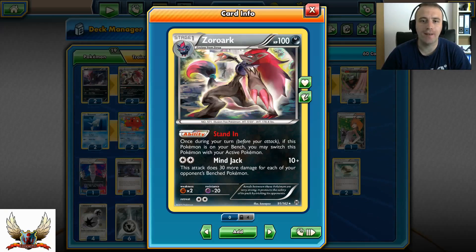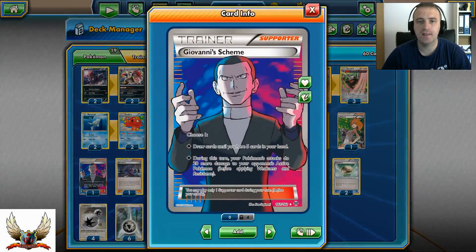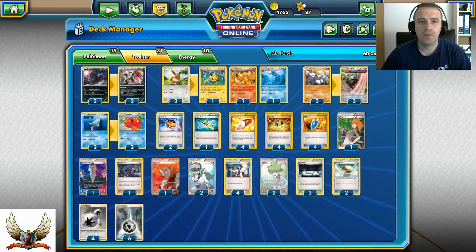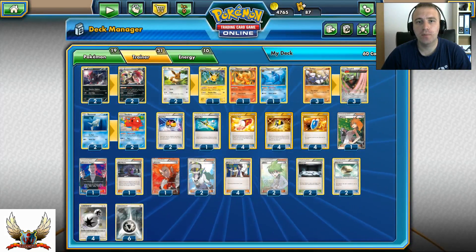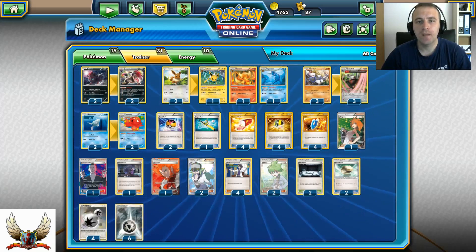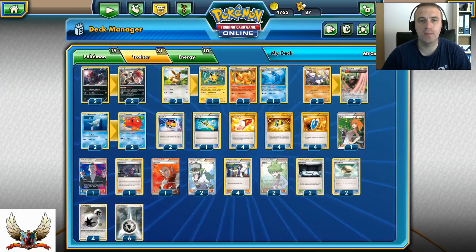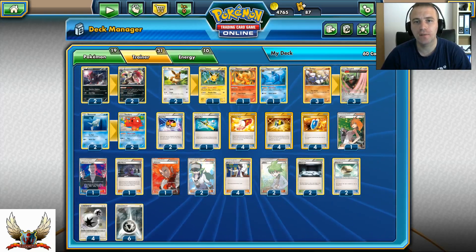If your opponent has 5 Pokémon on the bench, you can hit for 160 with Double Colorless. That won't be enough to one-hit KO an EX with 180 HP, but Giovanni's Scheme will help with that. Either way, Zoroark will also be Lightning, Fire, or Water type depending on which Eeveelution you choose to put into play — so you can hit for weakness against many types.